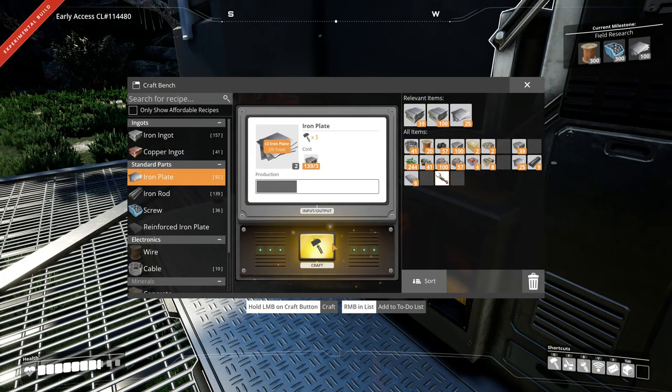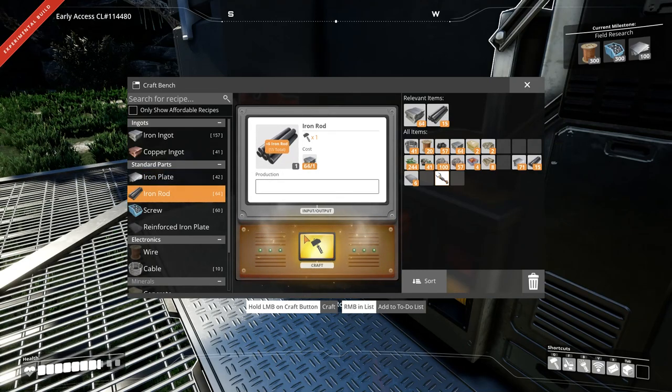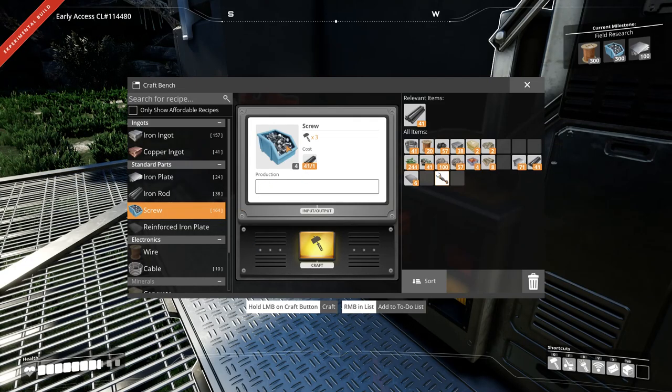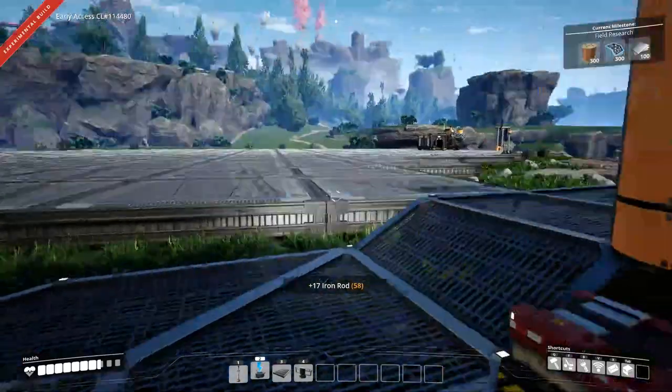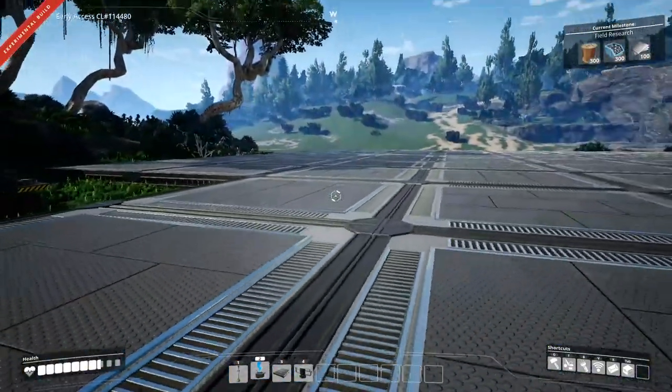I think I'm supposed to offer him some food or something. I think it was two ingots for one plate before, so it's about 50 percent cheaper - at least I think. The rod is still one to one. The screws have changed - I think it's one to four now. I can't remember what the recipe was before, I think it was like three to 24 or something. I'm just making a few things because I think we're gonna start getting a few machines up and running.